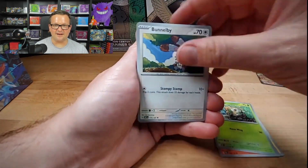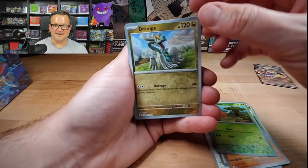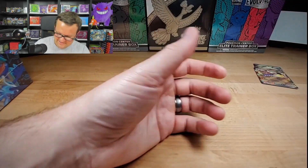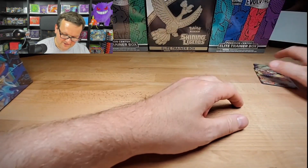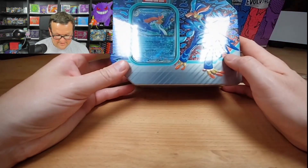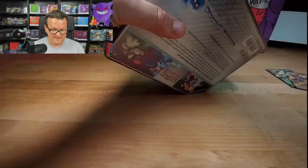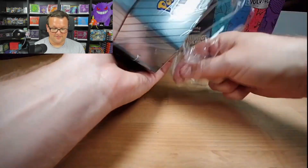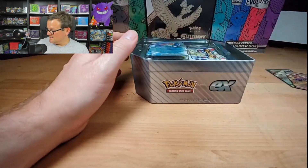We got Weavile, Gumshoos, Pupitar, Combee, Drampa, and Entei as the holo. Out of that first ten packs we only had one pull and that was out of Silver Tempest. Obviously the Pokemon Bri Pack Battle Bracket Champion - if you haven't seen it, check out my previous videos. I did every pack, every set of Sun and Moon, four, five, or six packs against every set of Sword and Shield. It was absolutely incredible.